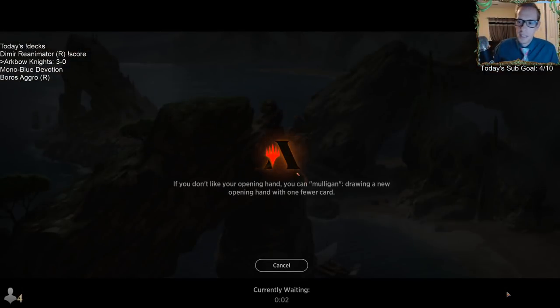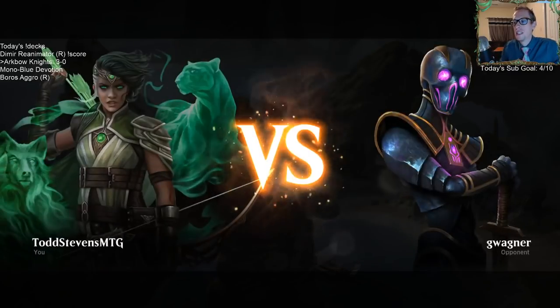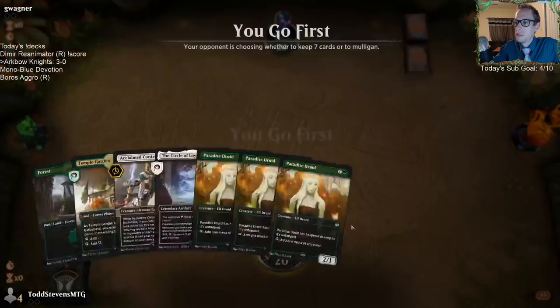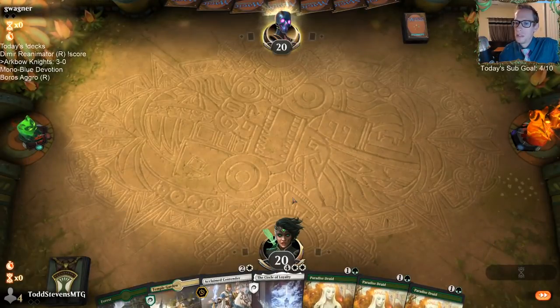I mean, they thought I was going to die — that's why they attacked with everything. I think that was a good attack with everything. No blockers would have kept them alive, right? Deathtouch trample with Questing Beasts — blockers wouldn't have kept them alive.